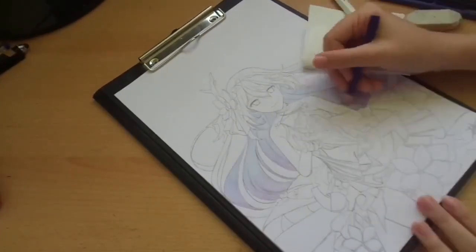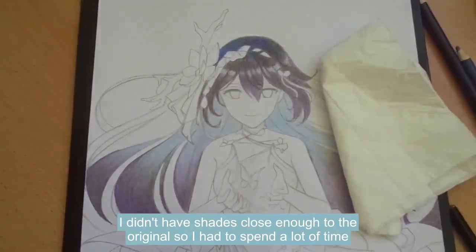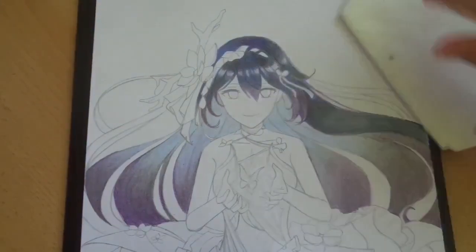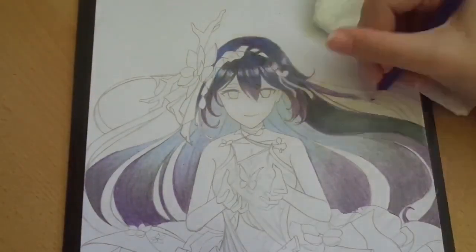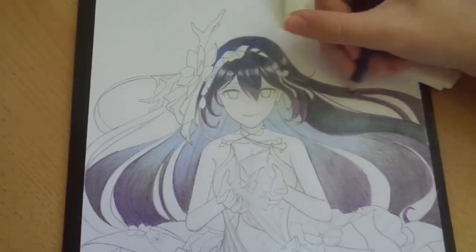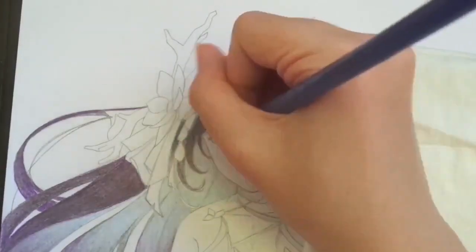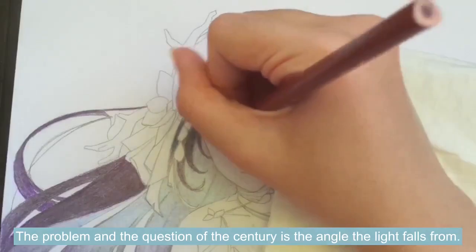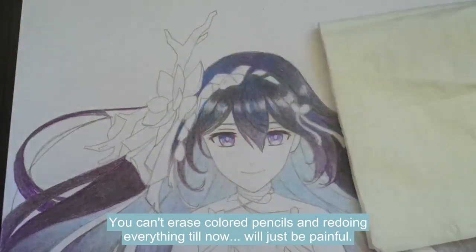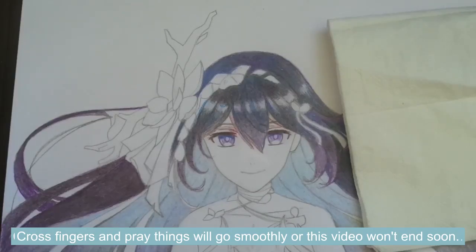Now comes the coloring part. Remember the random pencils? Yeah — I didn't have shades close enough to the original, so I had to spend a lot of time mixing 4 or 5 different colored pencils. We did the eyes — no problem. The real problem and the question of the century is the angle the light falls from. You can't erase colored pencils, and doing everything up to now will just be painful. Ladies and gentlemen, cross fingers and pray things will go smoothly, or this video won't end soon.